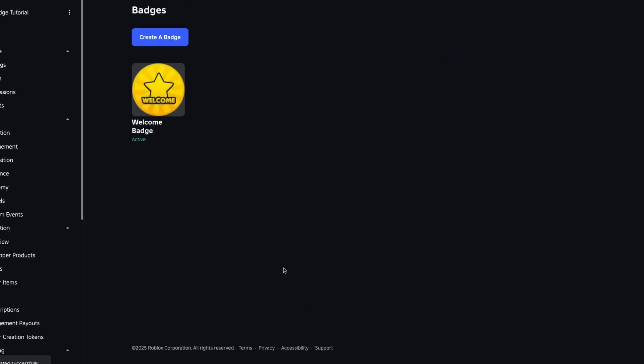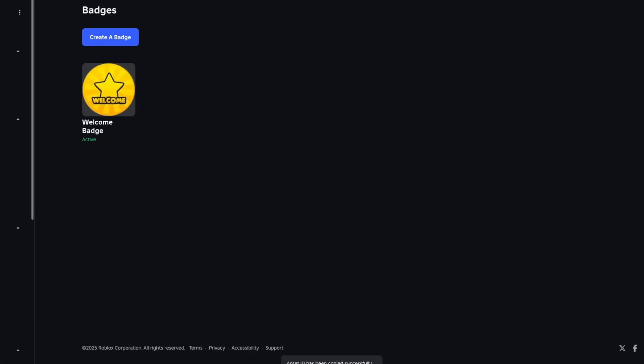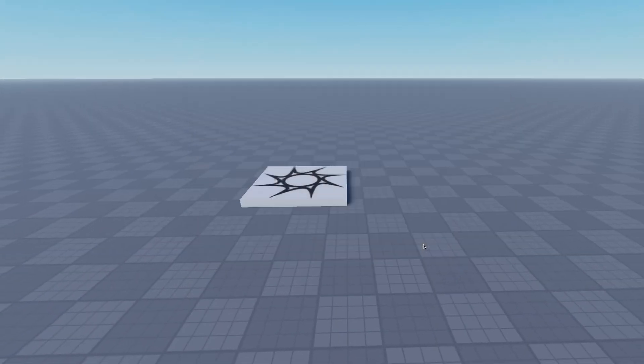Once the badge is created it will appear under Badges. Click on the three dots and press Copy Asset ID. This is going to copy a string of numbers that we're going to be using later, so just make sure you have that copied. After we have our badge created, we can go back into Studio.